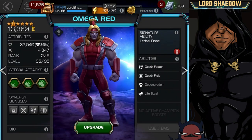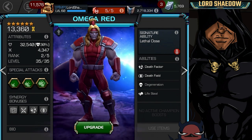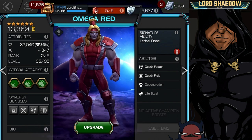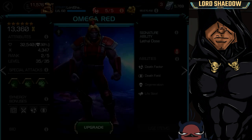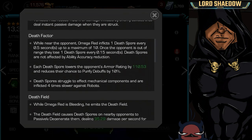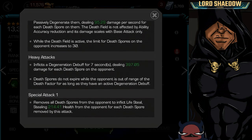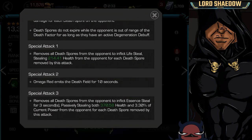Let's take a look at Omega Red post-rank. His health went up quite a bit — almost 10,000 more. His attack has gone up about a thousand more, a little over a thousand. That's a pretty nice upgrade. We're not going to go deep into his abilities here — I'm going to make a separate video and go into each of these things in more depth.